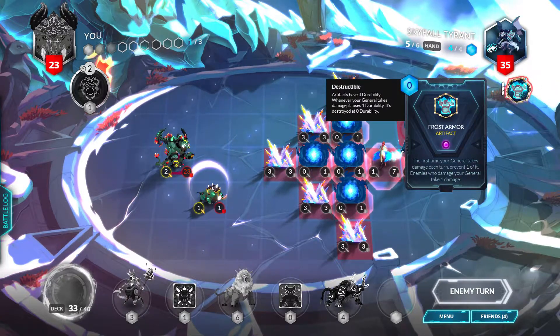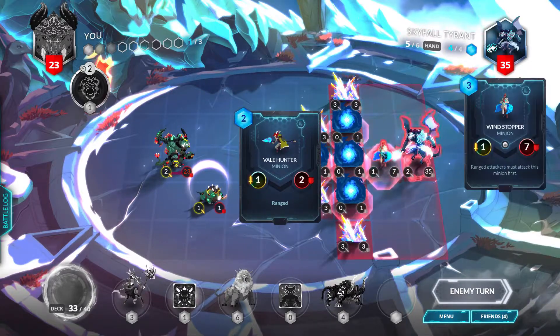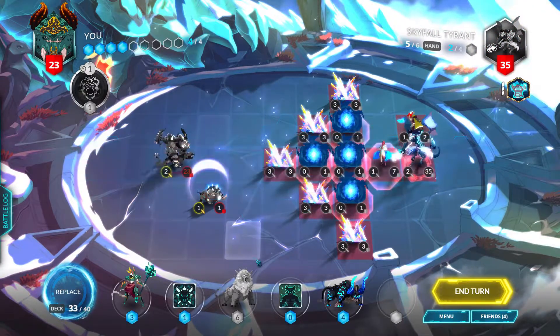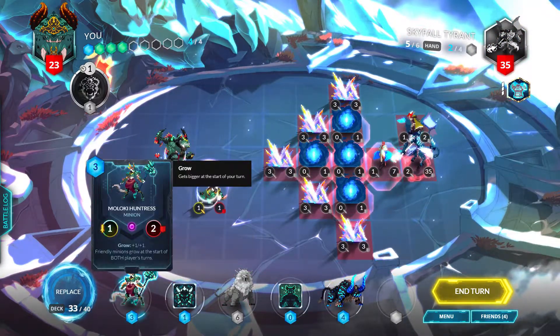The frost armor works like this: the first time your general takes damage, prevent one of it, and enemies who damage your general take one damage. So it's like a mini Arclight Regalia. A Veil Hunter is a 1/2 ranged unit. We can flash in Grovelion if we wanted to, but I'll just play a Maloki Huntress back here just in case.